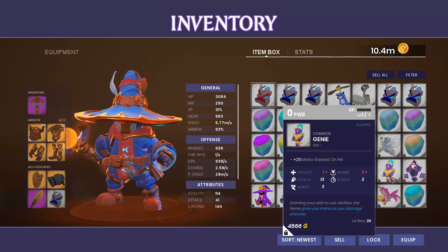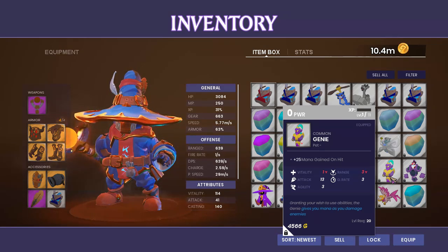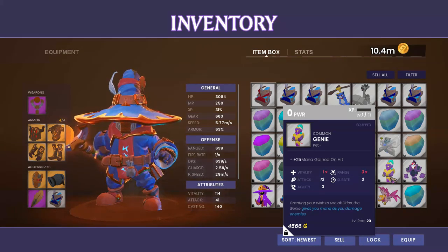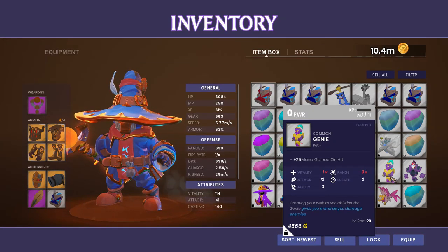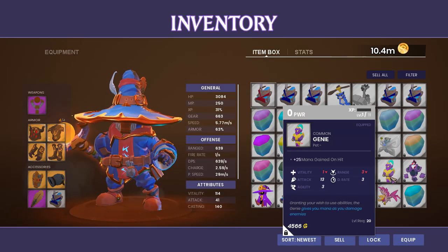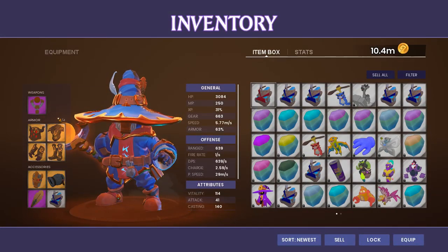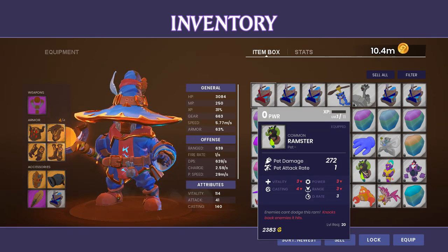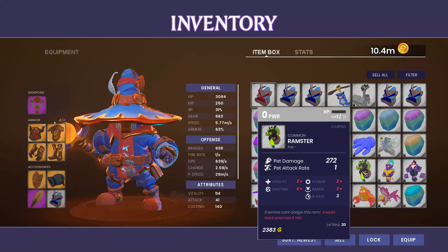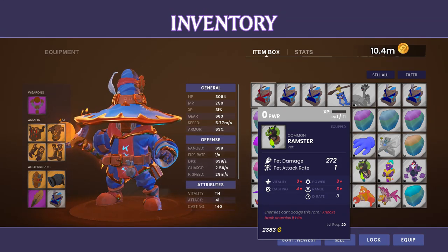The Genie pet that we all know and love comes from the Ramparts map at Wave 15. An important note for DD1 players: this is not giving you defensive mana to upgrade your gear — this is giving you your ability mana regen, so it's not exactly the same as the DD1 Genie. The Arcane Library is going to drop the Common Rampster pet. This is another melee area pet with a big knockback.